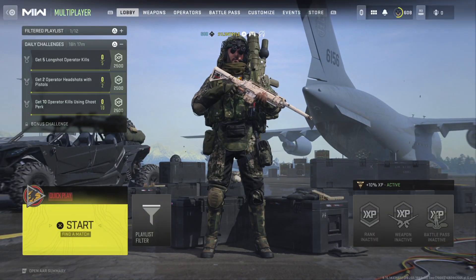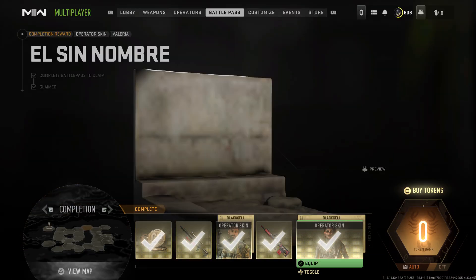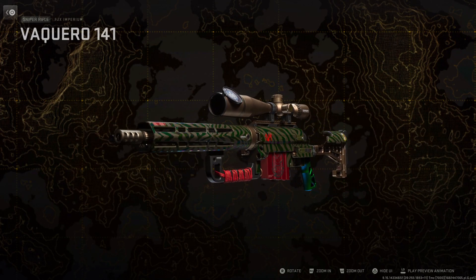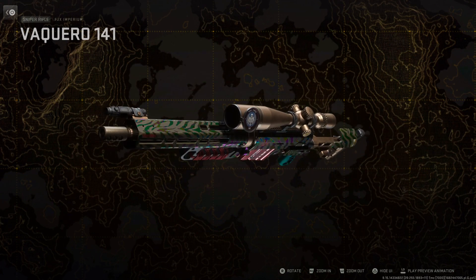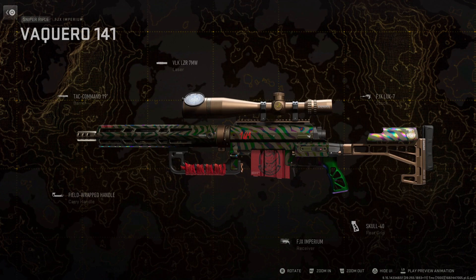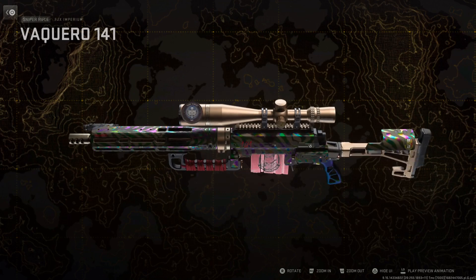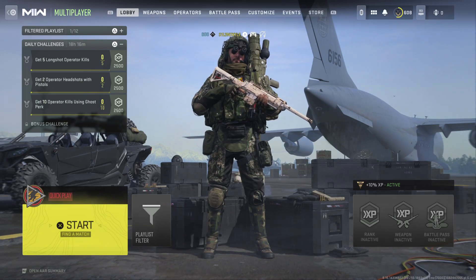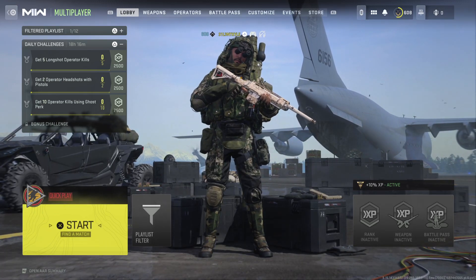Hey guys, it's Kyle again and welcome back to Modern Warfare 2. In the last video I covered the Cronan and Squall tier 100 variant, and because you get two tier 100 variants in this battle pass, I'm going to do a video on the Vikero 141 variant for the FJX Imperium, or the Intervention. It's a very good looking variant — it only looks good on certain maps, but that doesn't make it a bad variant. The Cronan and Squall variant looks a bit brighter with a normal green shiny tiger-type pattern that changes to rainbow colors in certain lighting. We're just going to get into some gameplay with this variant, and this will be the very last variant video I do for this season.